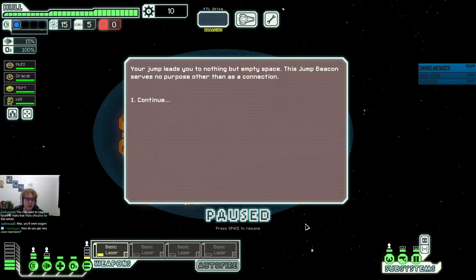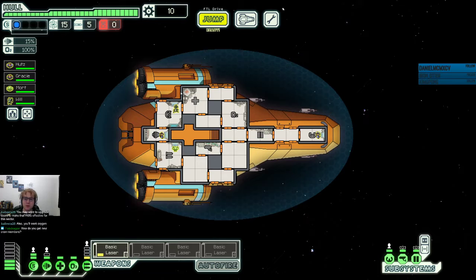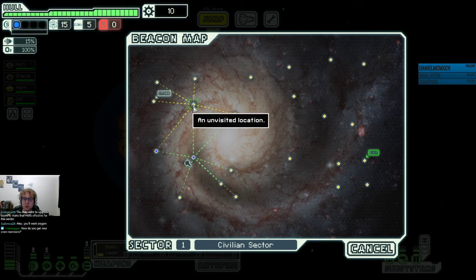How do you get new crew members? Events will get them for you. Your jump leads to nothing but empty space. Sometimes there are particular events that will get you crew members. There also is a particular type of ship called a slaver ship that's very common — that's one of the best ones to fight to get that event.